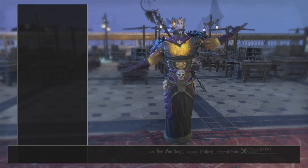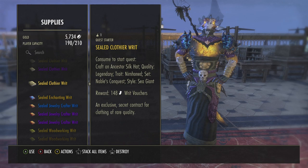So we go to inventory, supplies. This is a sealed clothier writ and it's going to be a silk hat. The trait is nirn honed and the noble conquest is the set, and the style is sea giant. I know all the sea giants so I'll be able to do that. Make sure you know the style and the piece — you have to have helmets for sea giant, and I do have all those.